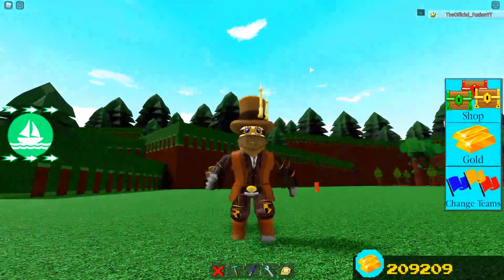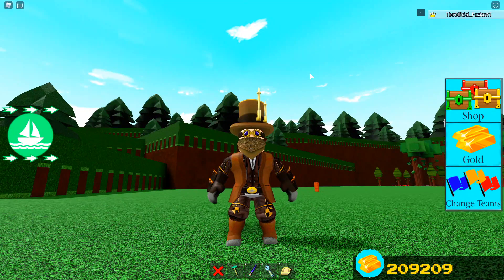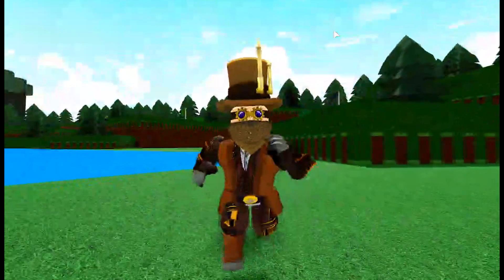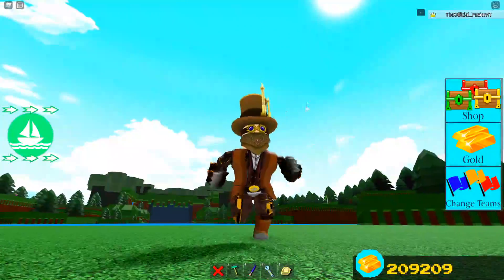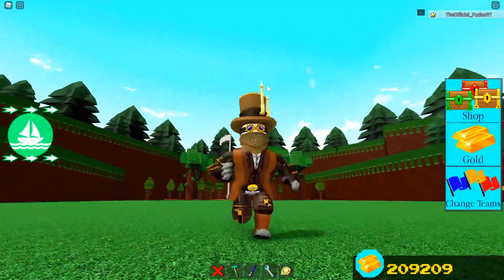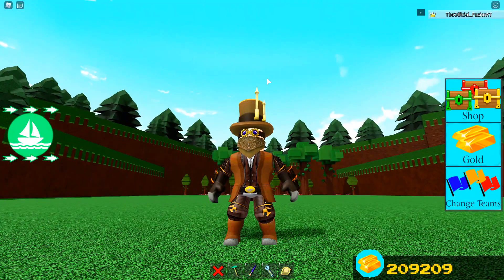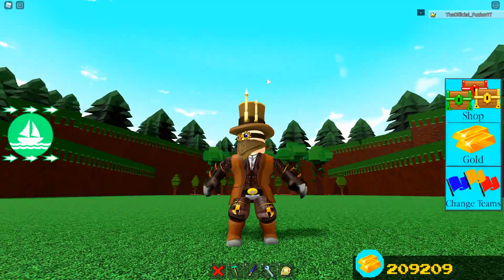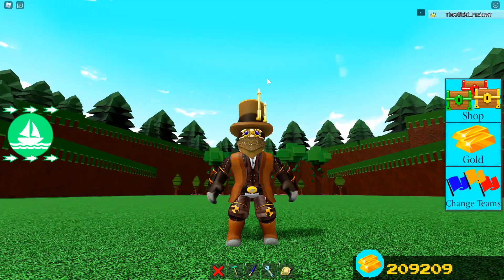If you guys want to keep seeing more codes inside Build a Boat, drop a like on the video. I've been telling ChillStudios to add more codes to the game and I'm pretty sure he's going to start adding way more. Now let's get into the leaked item inside Build a Boat. This is actually an iffy item — I'm not too sure if this is regarding the update that ChillThrill hinted towards inside his development tab.